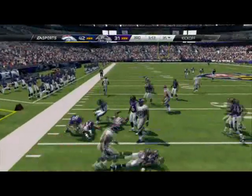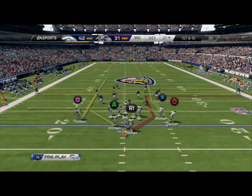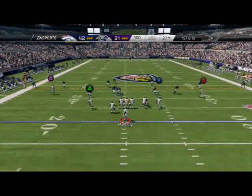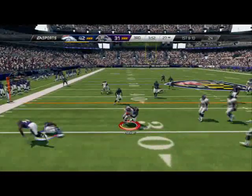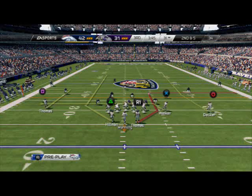Oh dang it, Trindon Holliday. The offense is going to score — we know that. It's just a matter of when we want to give him the ball back. Right now I'm just going to take what the defense gives me. He's going to put him in a purple zone but I still like the drag routes this year to beat max coverage zones. A quick five yards every play — if you've got five yards every play, you're going to go right down the field and score.